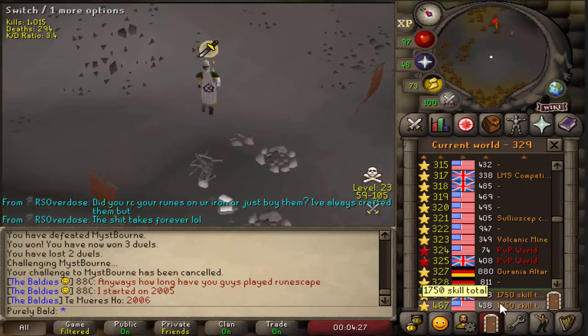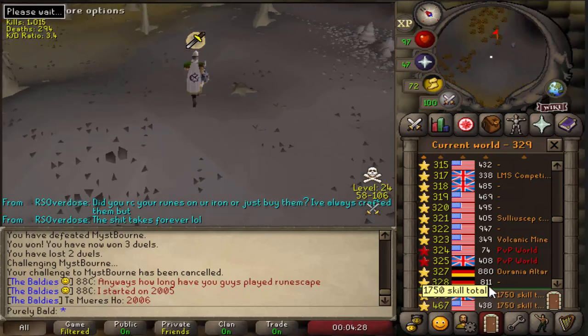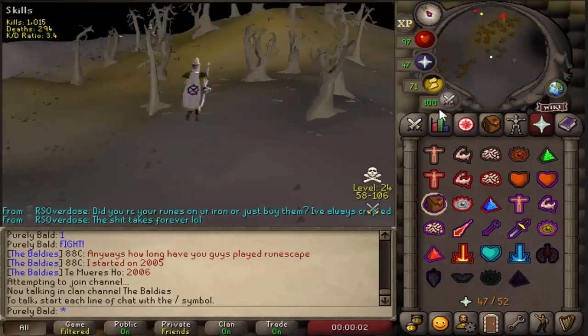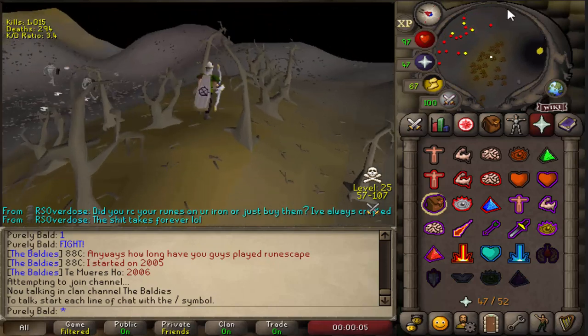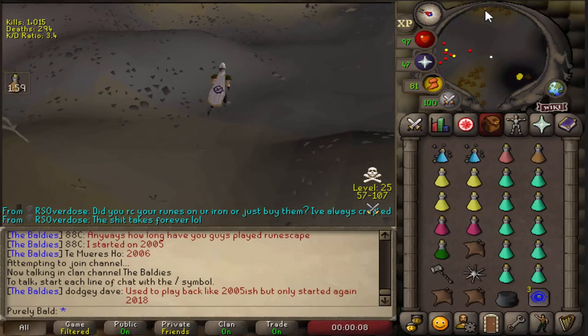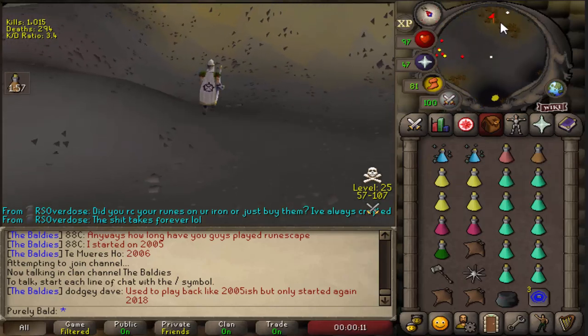We're going to run all the way out to that little mound I just showed on the map. Get into the 1750 world before you get there, especially since you have quite a bit of risk. With the crossbow, you definitely want it charged - I usually bring about 1,000 charges on it.